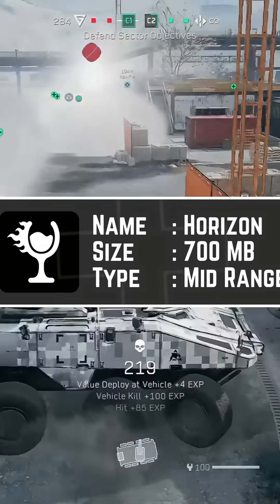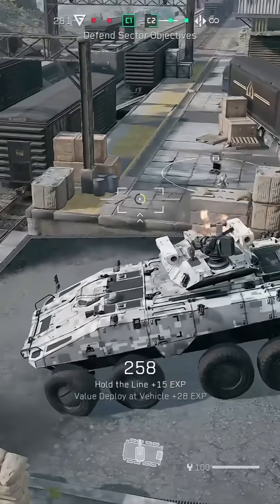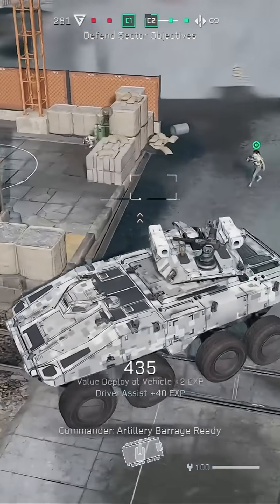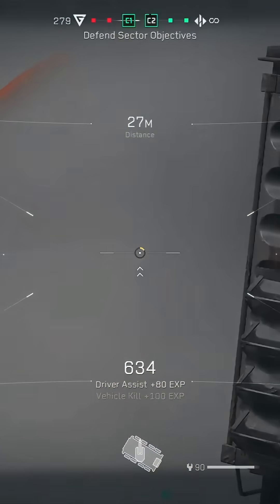Next up is Horizon Emulator. Horizon is designed to bring better performance and enhanced graphics support compared to older options. Another good option is BoxVidra. It is similar to Mobox because it is made from Mobox Edge. BoxVidra has excellent compatibility for both games and desktop apps.